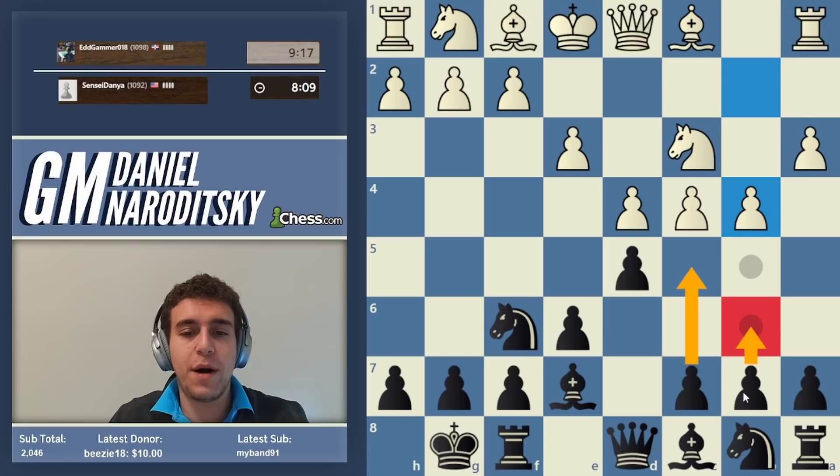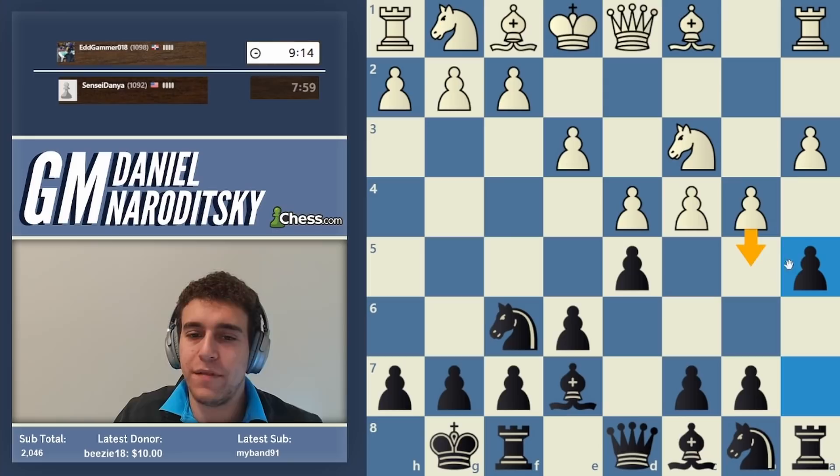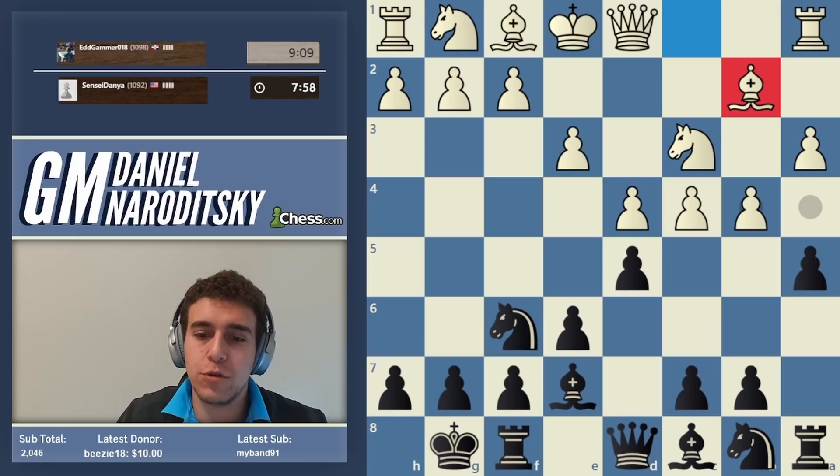We can play b6 to prepare c5, but there is an even more effective way of making c5 possible — undermining the b4 pawn. A typical response to b4 in many different openings is the move a5, essentially forcing b5. White can also take on a5, but that still allows us to play c5.